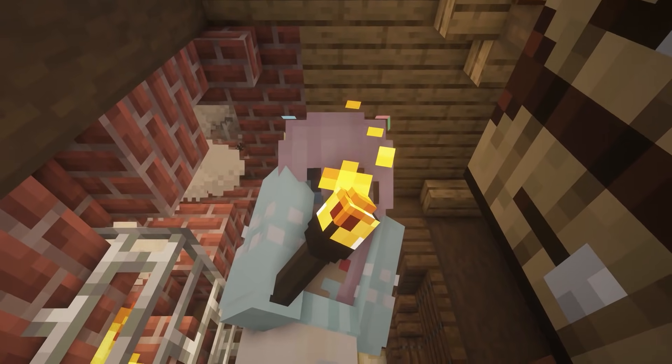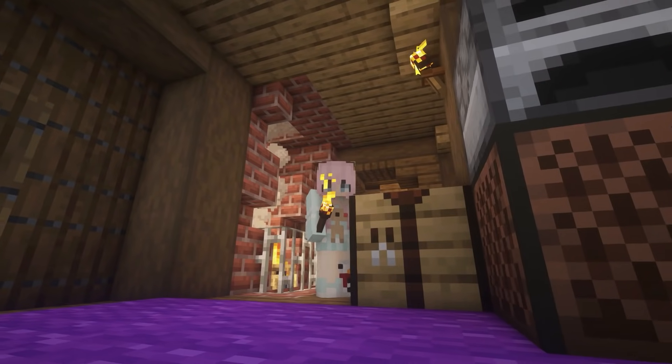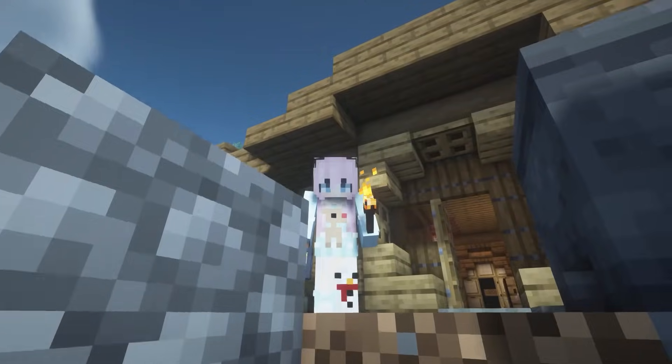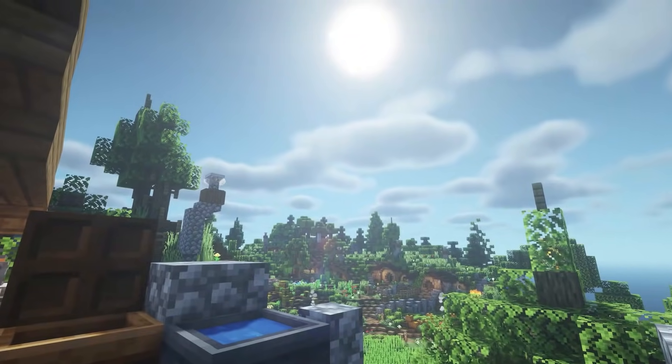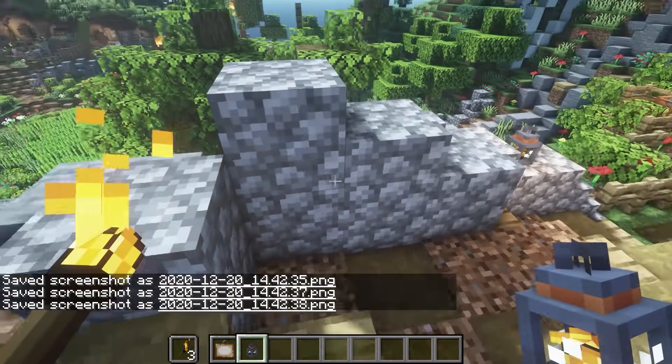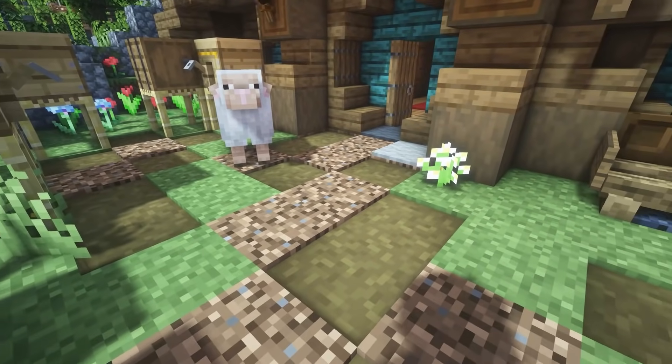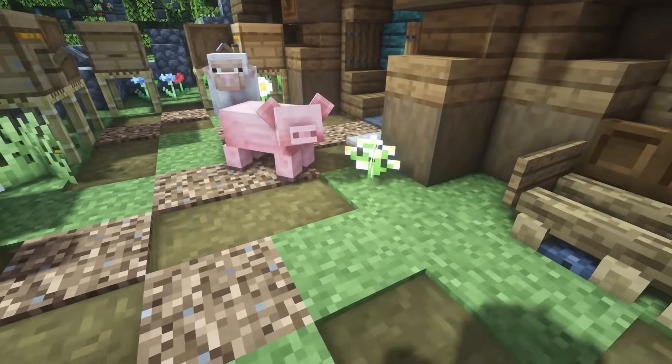This next resource pack is called Realistic Light Sources. This makes the torches look super realistic — they just look a whole lot better than what they originally looked like. It also works with soul torches and lanterns. As you can see, there is a little flame inside, and if you place one down it just looks super cute.